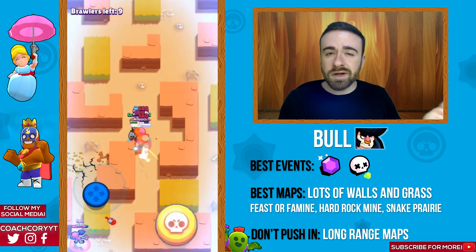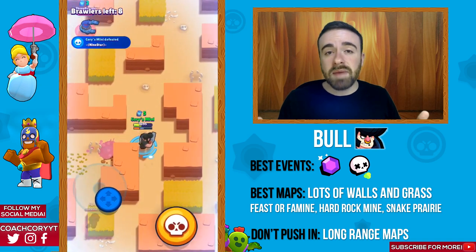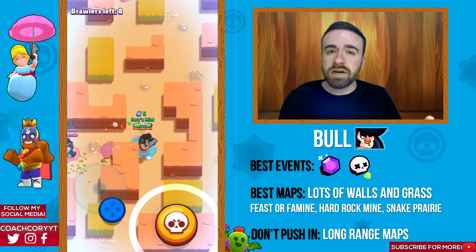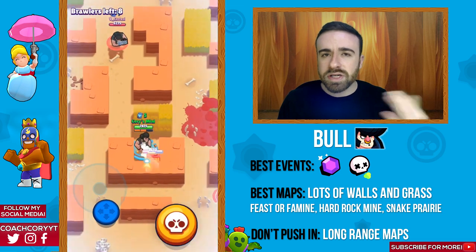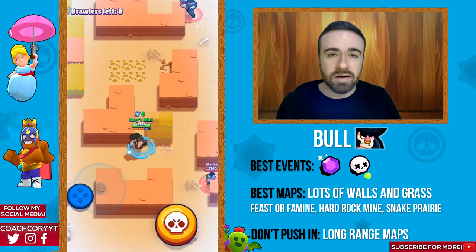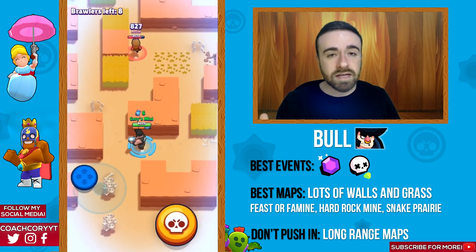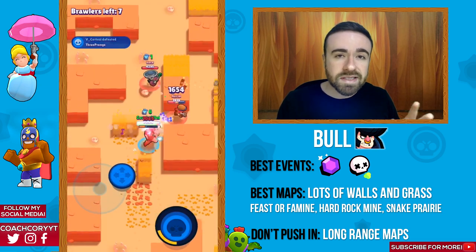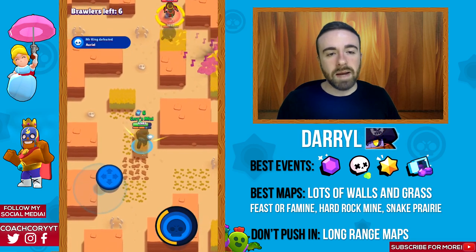Bull is better in Smash and Grab than El Primo — that's definitely one of his best event types. He's a really good tank there, especially on maps that favor short-range brawlers. He's also good in Showdown and not particularly bad in any event. His best ones are Smash and Grab and Showdown. You want short-range maps with a good amount of grass or walls — like Feast or Famine, Hard Rock Mine, or Snake Prairie. Stay away from long-range maps.